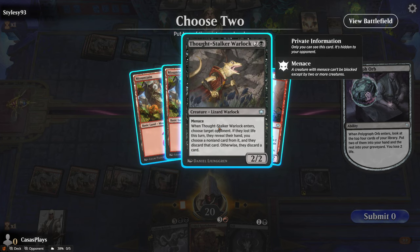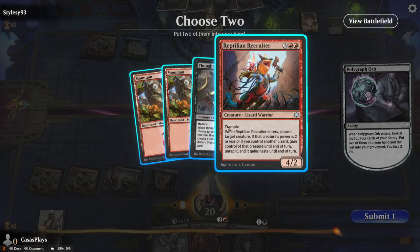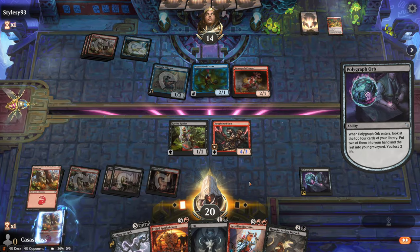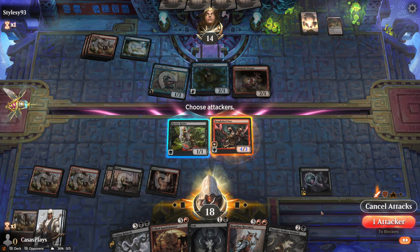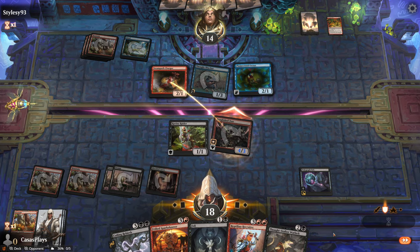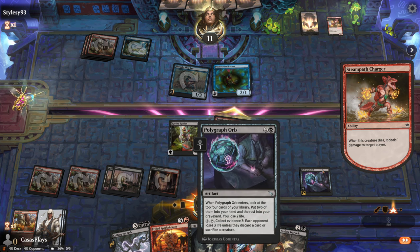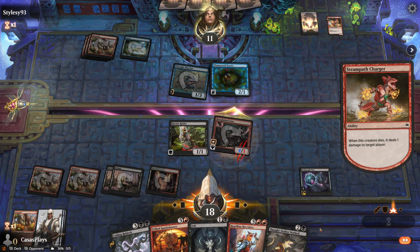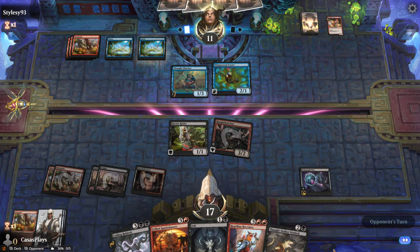I'll take one land, or actually I'm going to take both creatures. They would have to defend with one — if they defend with both, it's dead. They're going to take the four hit, though they'd also kill both of them. They're down to 11 already and this is my first time playing with this deck.